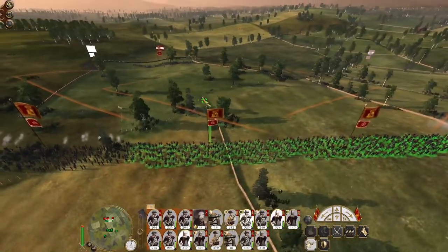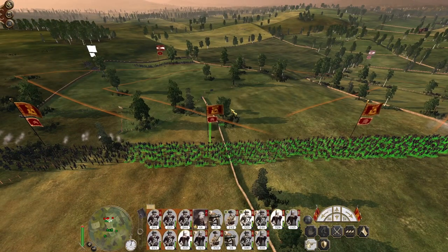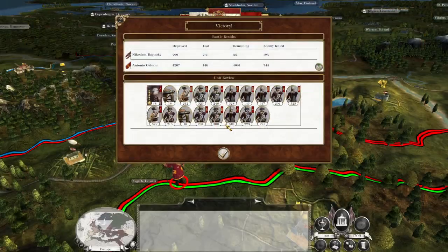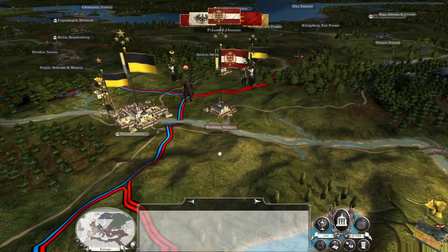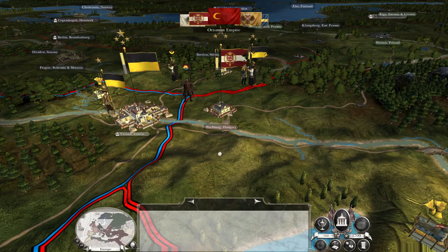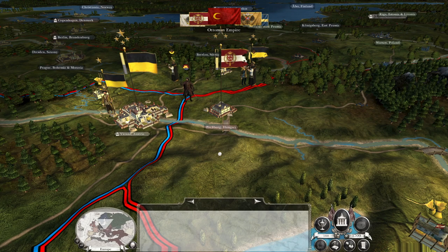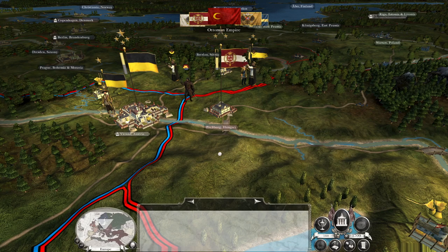One of their units returned briefly, but let's just end it. Good victory! Defeating that small force, they've been pushed back. The hope is if we can take the city fairly unblooded, we can advance quite rapidly up towards Hungary and take it — that will make our northern flank secure.